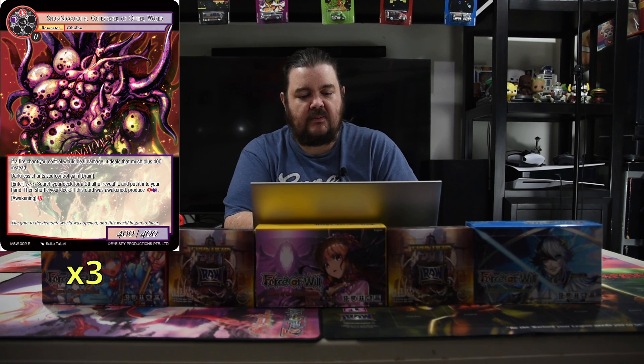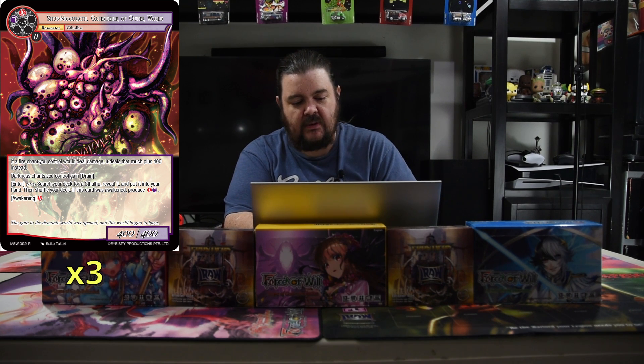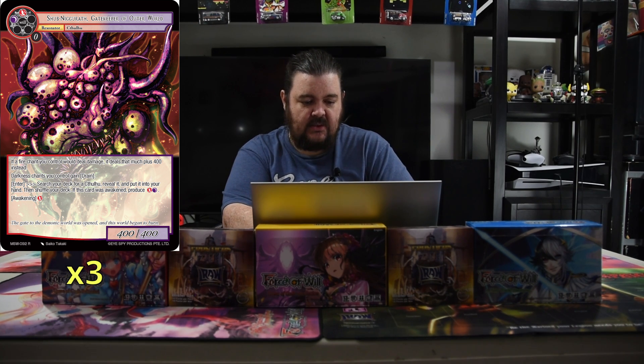We also have the Gatekeeper of the Outer World. He is red and a black for a 4-4. If a Fire Chain you control deals dual damage, it does that much plus 4. He gains Darkness chance, gain Drain, and then enter: search your deck for a Cthulhu, reveal it, put it in your hand, reshuffle the deck. If this card is Awakened, produce a red and a black. So when he enters he searches, and if Awakened you also get the red and a black. He's really, really good for just searching out things.